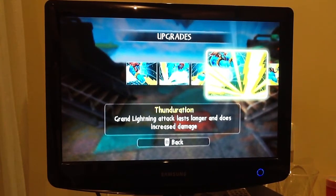Tunderation: the Grand Lightning attack lasts longer and does increased damage. That's useful because at first it lasts only about 2 seconds.